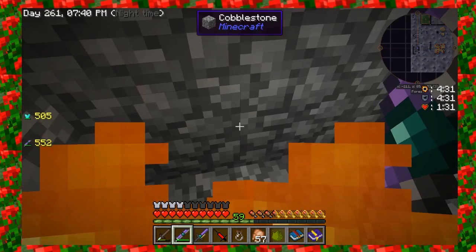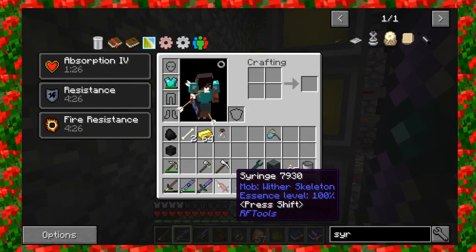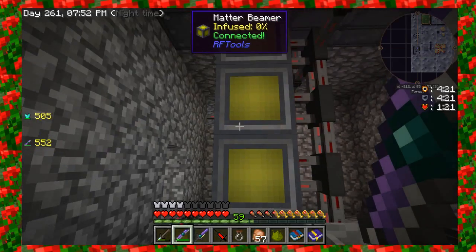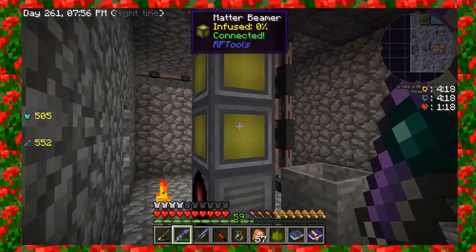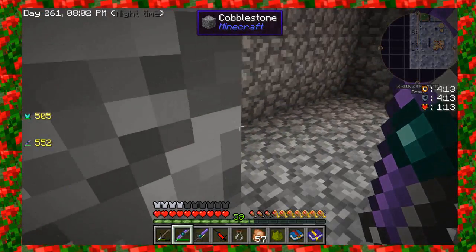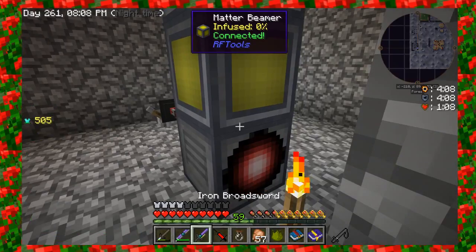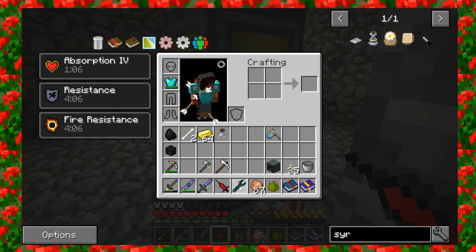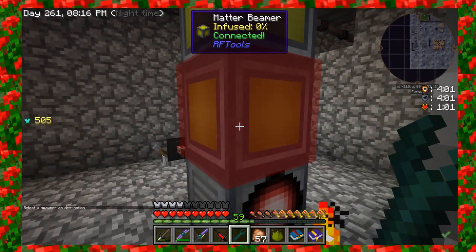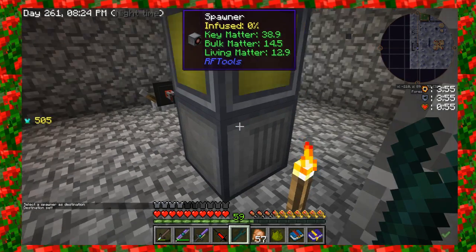That didn't give me another head — head drops are very rare. Once you get your syringe full, you can go ahead and pop that into the spawner. The beams don't have to be set up this way; this is the final setup I had from a video I saw. You can actually set these up horizontally. The beams just need to link to the spawner. If I right click on that, it says 'select a spawner as a destination.' And if I right click on the spawner, it says destination set. You do that for all three of them.